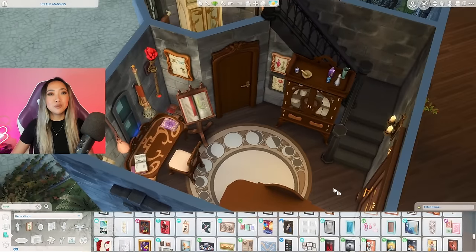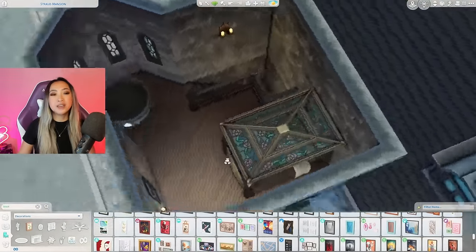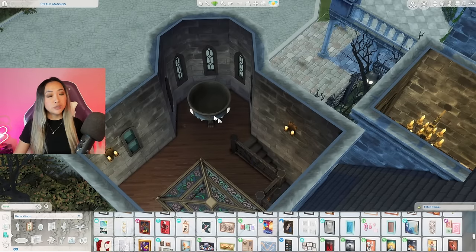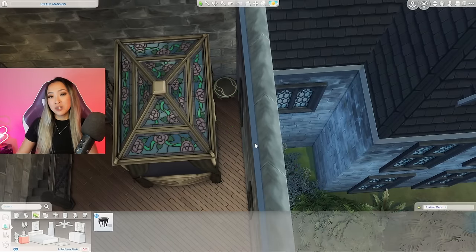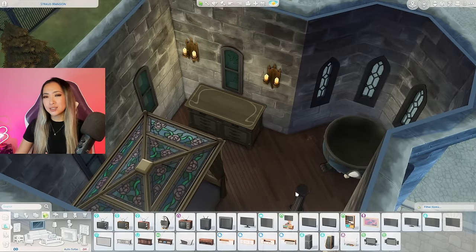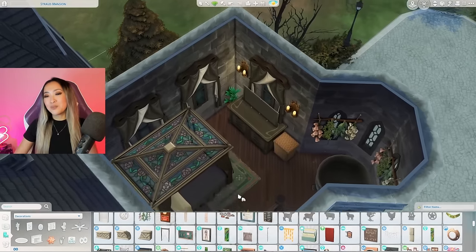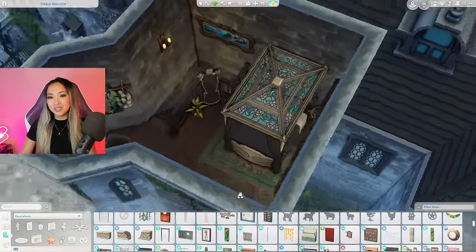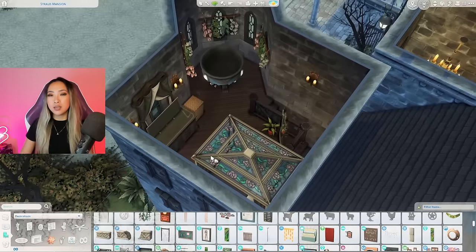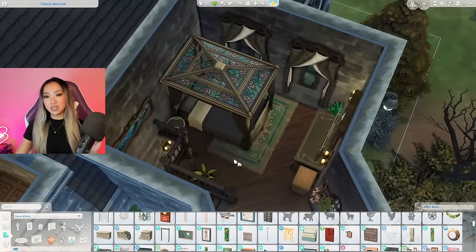Moving upstairs in the spellcaster room, there's enough space for the big bed from the Realm of Magic pack and a cauldron — guests can make mac and cheese or mix potions at night. I mainly used Realm of Magic items to furnish upstairs: a dresser, mirror, TV, Realm of Magic curtains, and floral decorations. Here's the spellcaster hotel guest room all done. It's pretty basic but a spellcaster would have everything they need, and I like the darker color scheme which matches the haunted vampire mansion better.